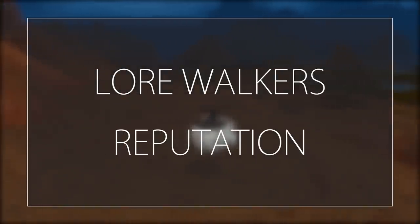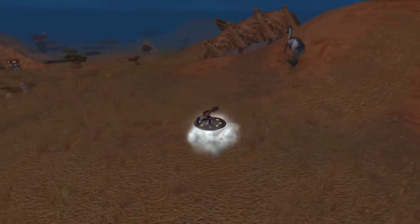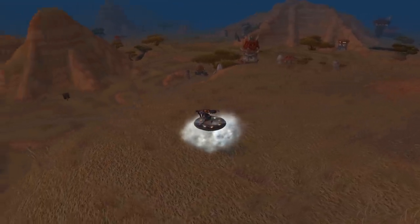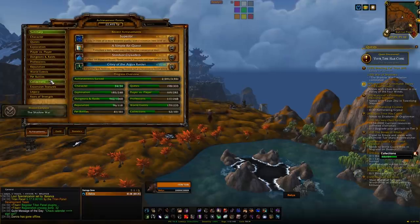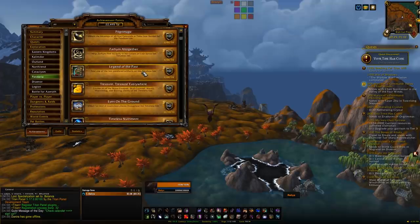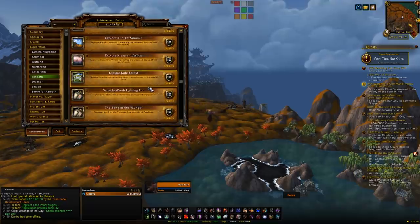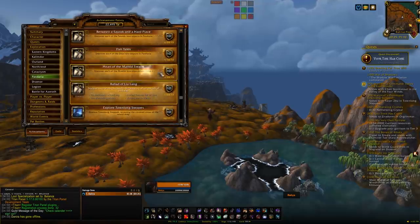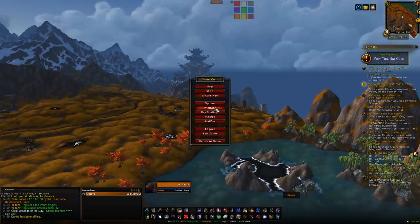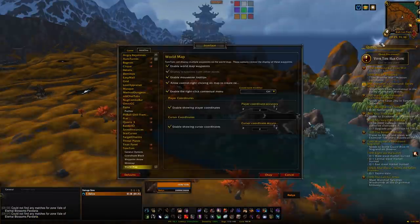Next up is a Mists of Pandaria faction: the Lorewalkers. Once you're Exalted with the Lorewalkers you'll be able to buy the Disc of the Red Flying Cloud, which is one of the more unique-looking mounts in the game. This one is a much more relaxed grind — no mob killing, no long quest lines. It's just an easy case of flying around, clicking things, and completing achievements. You'll need to complete the exploration achievements related to Lore Scrolls. Find and click all the Lore Scrolls in Pandaria, collect them, get the achievements, and those achievements also give you quest items that go to your mailbox. Loot the quest items, hand them in, and gain reputation.